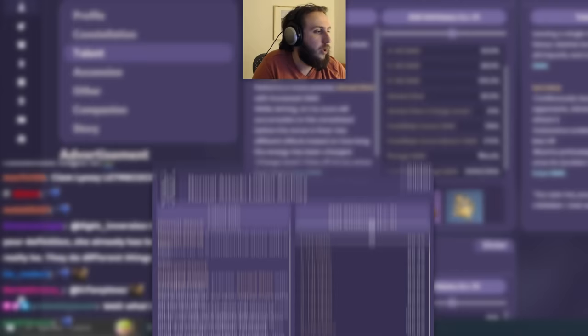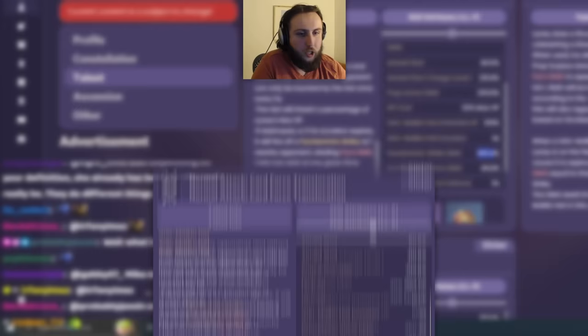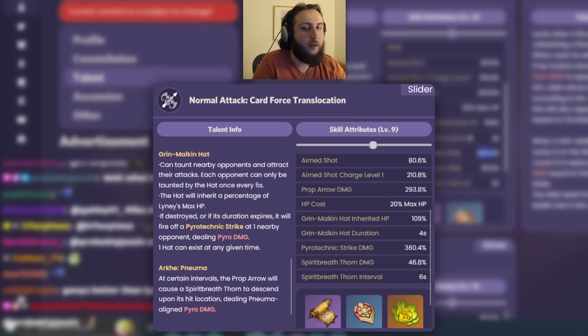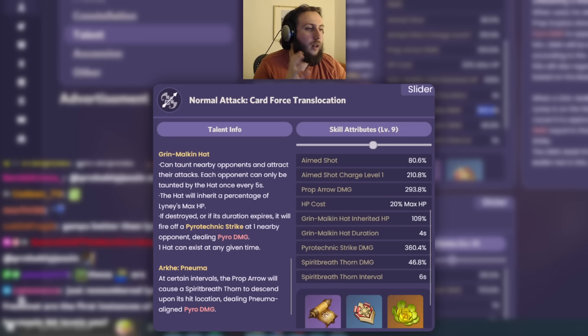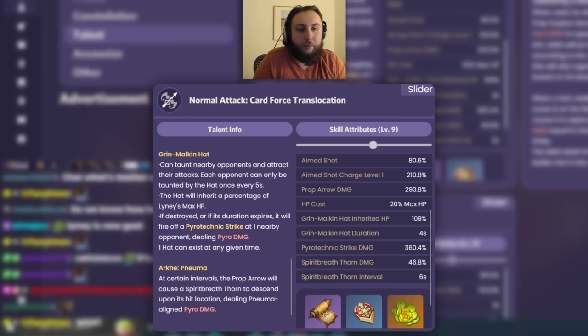At certain intervals, the prop arrow will cause a spirit breath thorn to descend on its hit location, dealing Pneuma-aligned pyro damage. This basically isn't actual damage — it's a way to deal with some of the new enemy mechanics. The main thing to remember is he has a fairly reasonable amount of charge attack damage, and the baseline is similar to Ganyu for charge attacks.